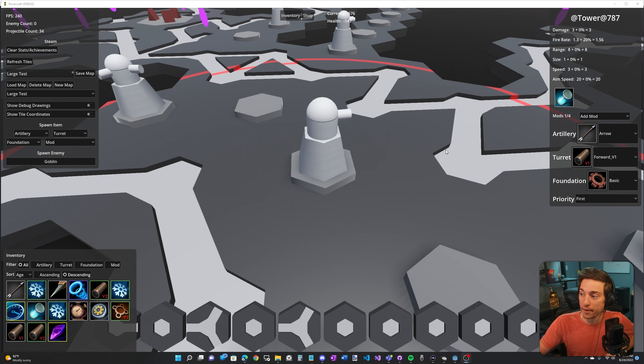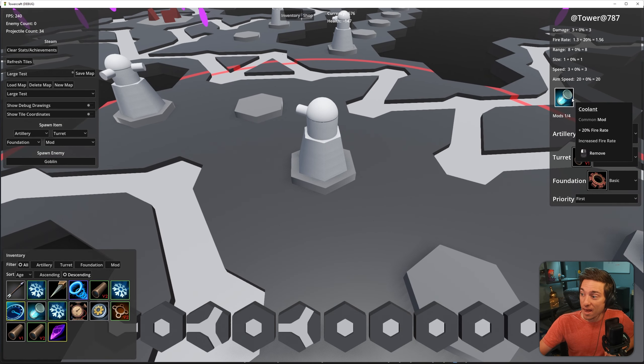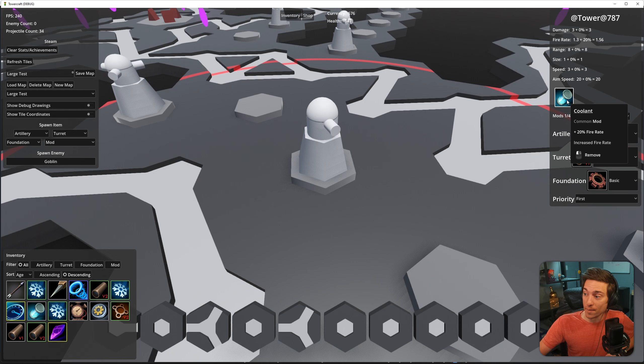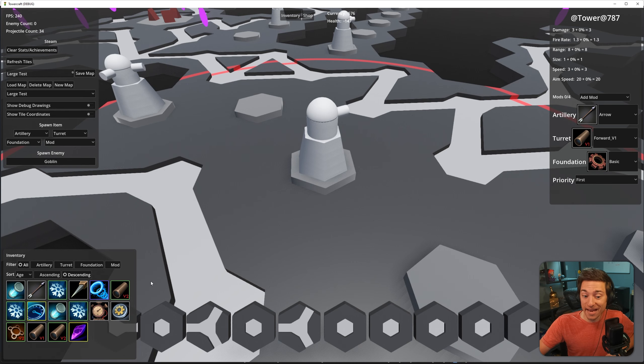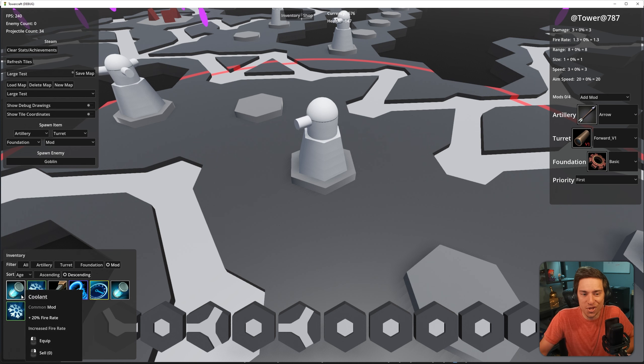We can hover an item in our inventory, left click, and you'll see that item is equipped to the tower. For items not in the inventory — for example, if we just equipped the coolant mod and hover it — we have the remove prompt, so by left clicking it's removed from the tower and added back to our inventory. Since there is no dragging and dropping, this contextual prompt is necessary. I just felt dragging wasn't needed.